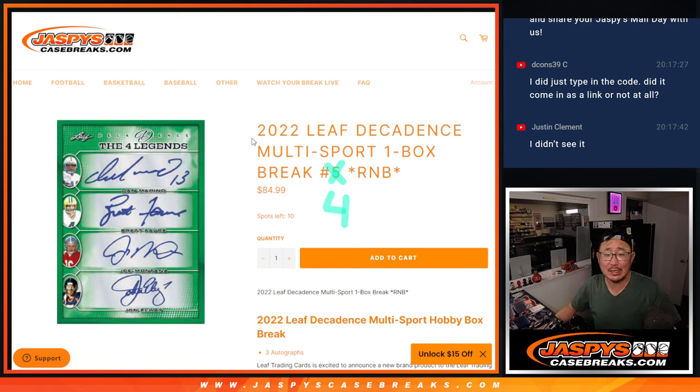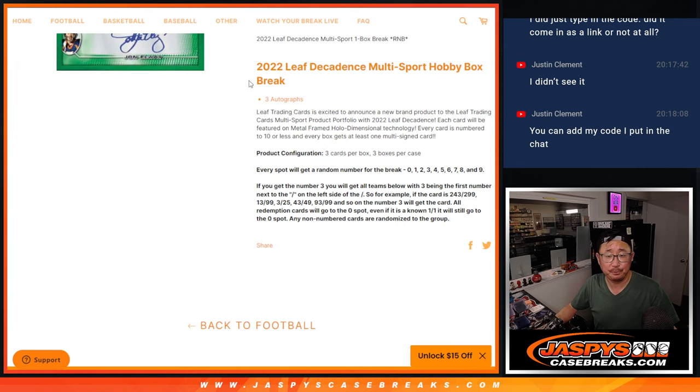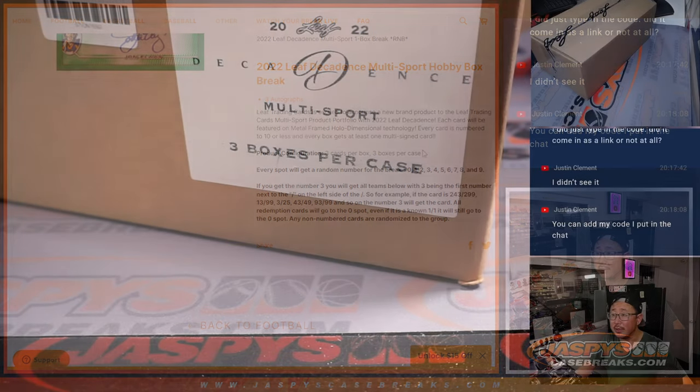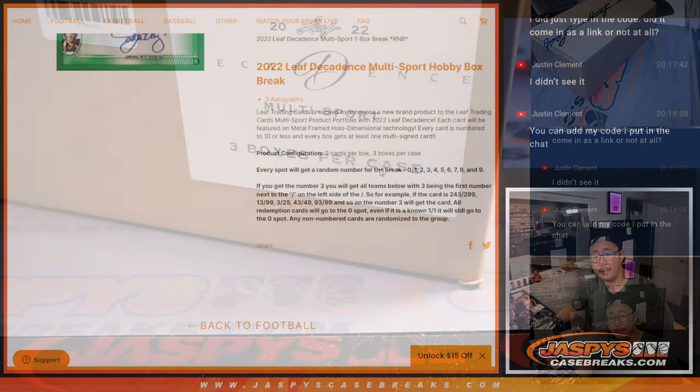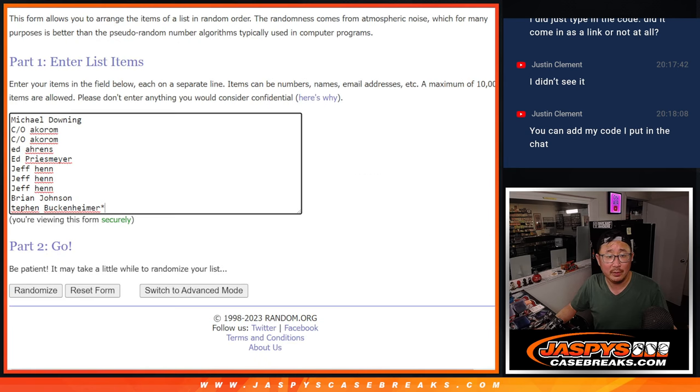Hi everyone. Joe for Jaspi's CaseBreaks.com, coming at you with 2022 Leaf Decadence Multisport. One box random number block break, number four. You can see the next one is already in the store. So what's this about? Three autographs, that's it — three cards per box, three boxes per case. There it is right there, fresh case. Big thanks to this group for getting in on it, appreciate it.